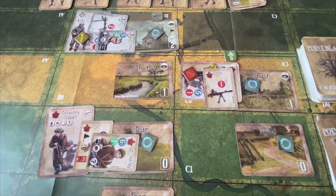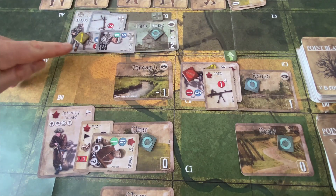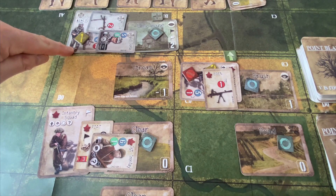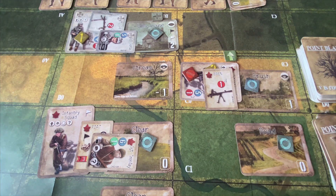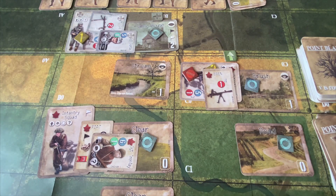One last thing I forgot to do before finishing the German turn — they rolled a six on their firepower attack, which means an out-of-ammunition check. Draw a card: if it's a six, they're out of ammunition. They get a two — they're okay. That finishes up the German turn.